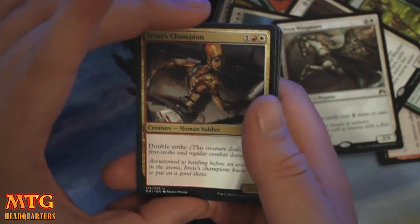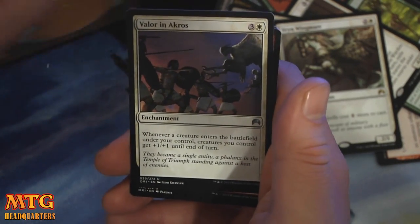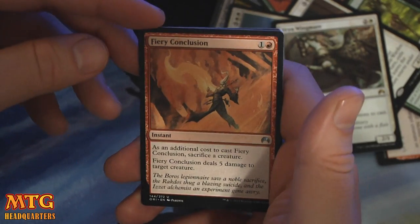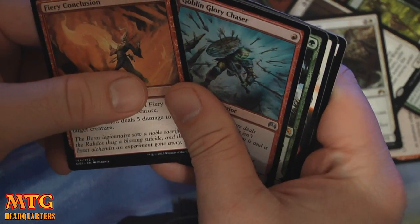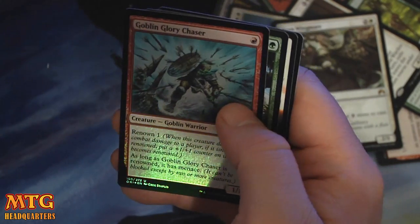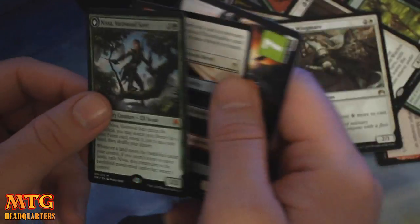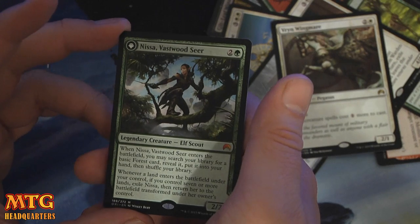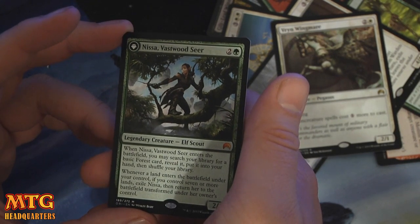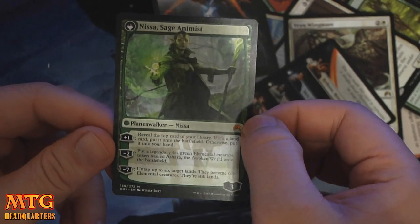This box has been pretty poopy so far, but I probably deserve that with those crazy intro packs I've opened. Iris Champion — very good in draft. Valor and Akrios. Fiery Conclusion. Oh — that's weird that the foil is right there. Because Nissa! And then the flip card's in there — I wonder if that's why. Two and a green for a 2/2. When she enters the battlefield, you may search your library for a basic Forest card, reveal it, and put it in your hand. Then whenever a land enters the battlefield under your control, if you control seven or more lands, exile her and bring her over.